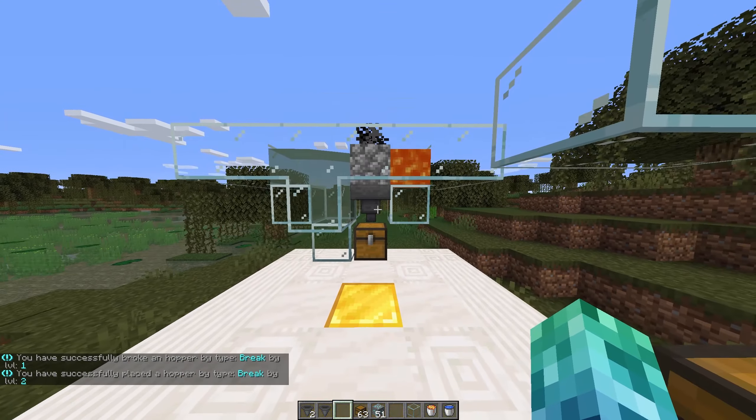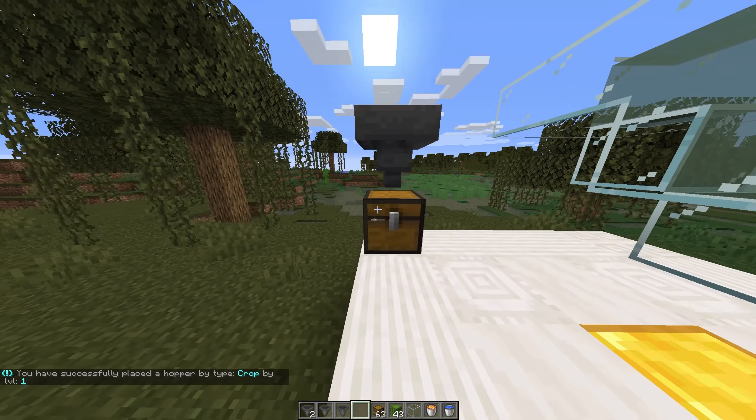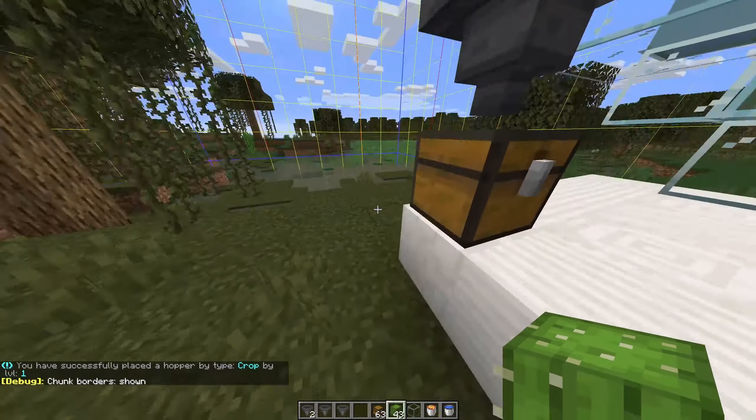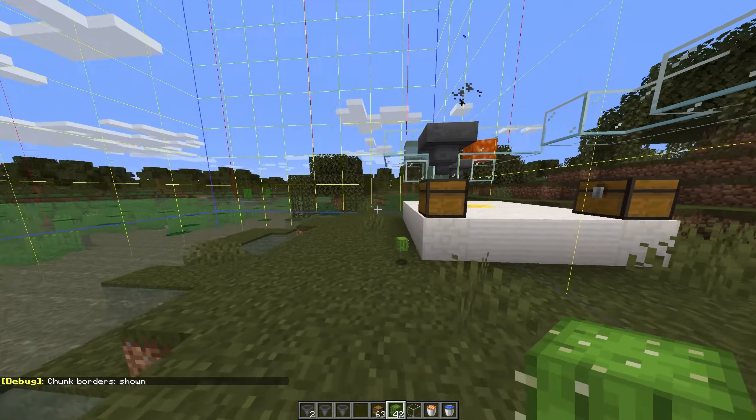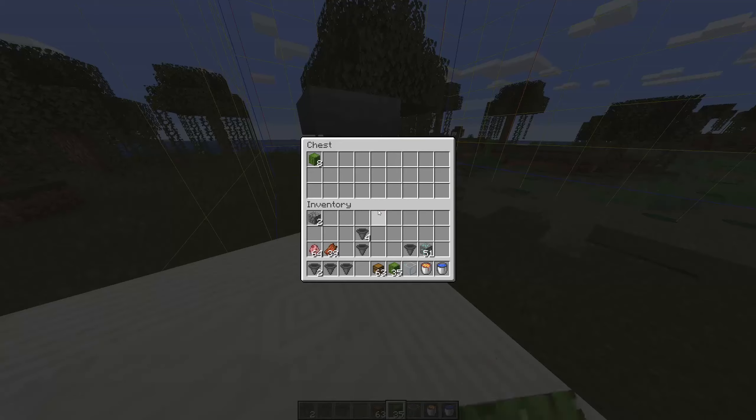Crop hoppers vacuum up specific item drops that happen within the same chunk, so if you build a cactus farm, placing a hopper will suck up any drops of cactus in that chunk. By default, cactus is the only crop it'll pick up, but you can add more in the config later.